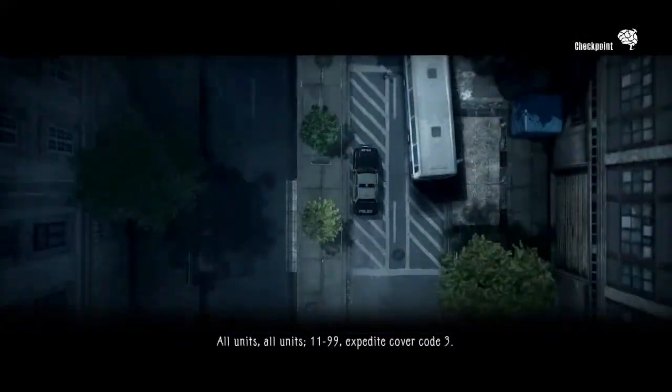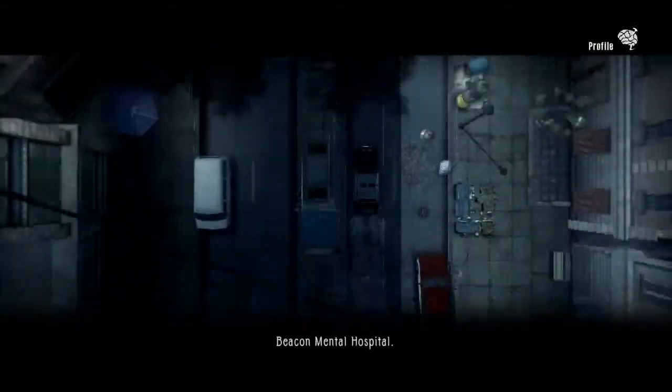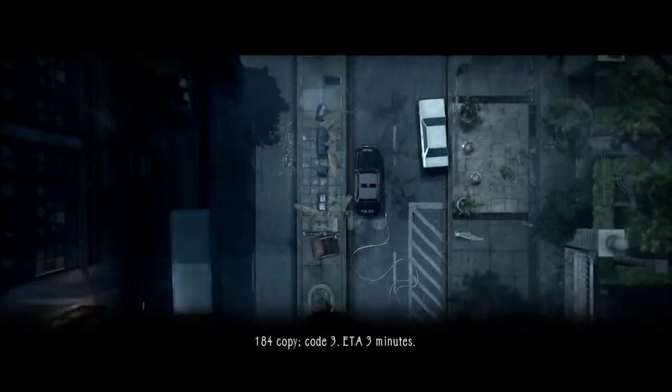All units, all units, 1199, expedite cover code 3, Deakin Mental Hospital. 184 copy, code 3, ETA 3 minutes.